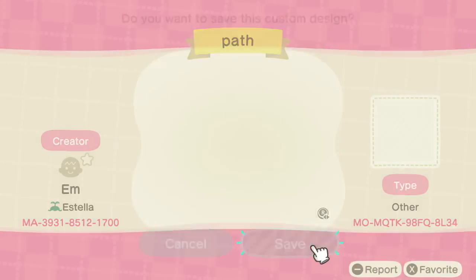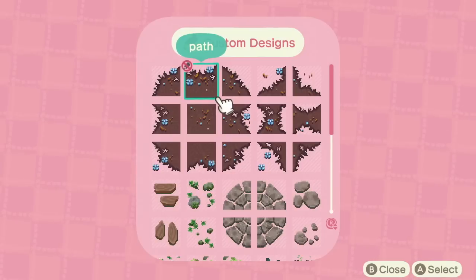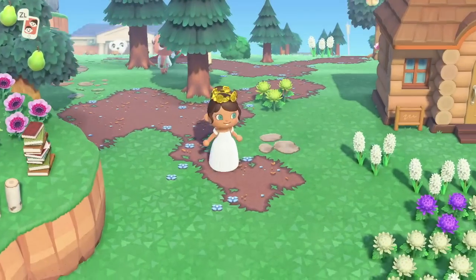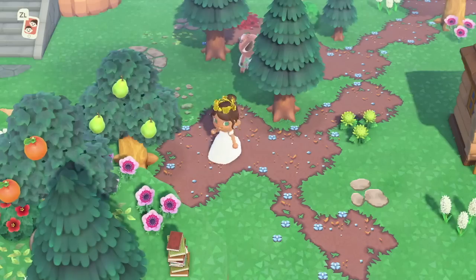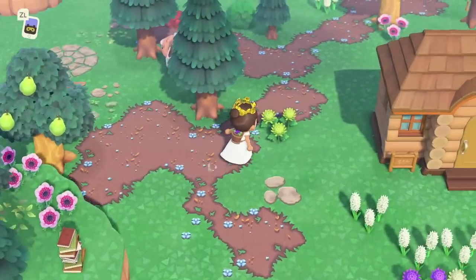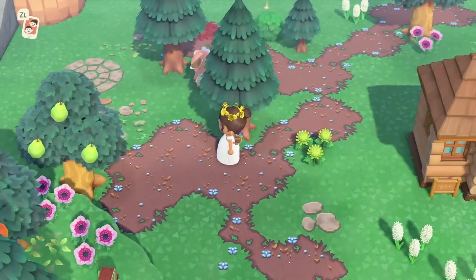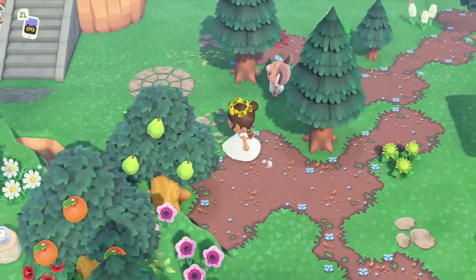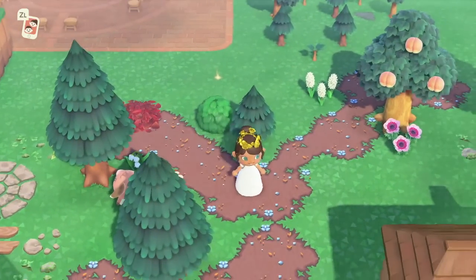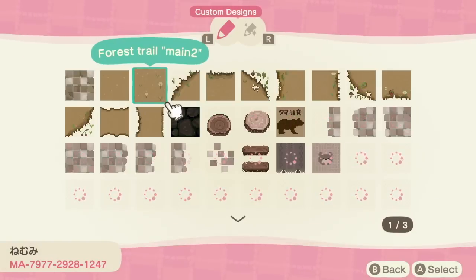The creator also made a version with blue flowers and little orange leaves to tie in with an autumnal theme. Here's how it looks on my island in summer — I think it still looks really pretty. The blue flowers are gorgeous and the orange leaves add a lot of visual interest. I think this would really shine in fall because the color tone of the leaves would match your grass and trees more harmoniously, so definitely check it out in fall.